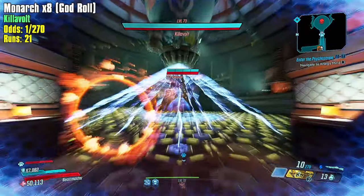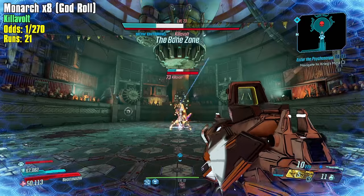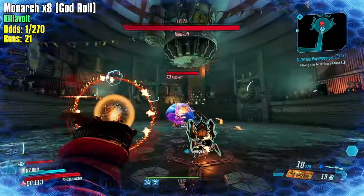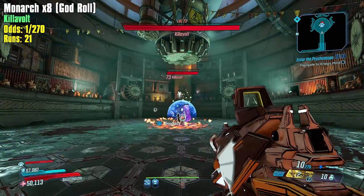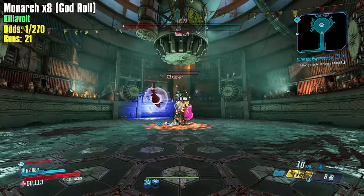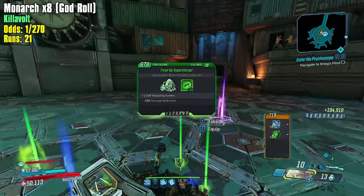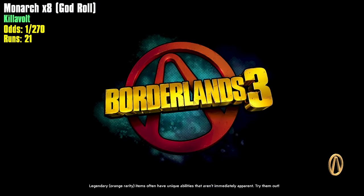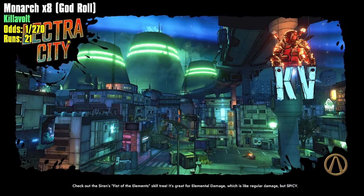Toss my action skill immediately upon entering the arena and just slap him. Use action skill once, twice to get grenades back, then just start fish slapping. So far with the spam strategy he hasn't jumped away once.